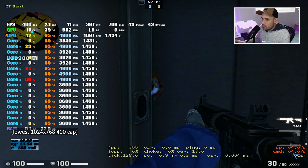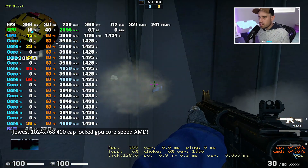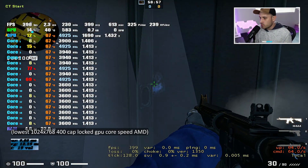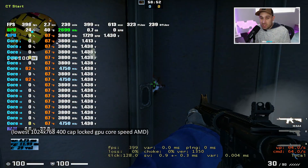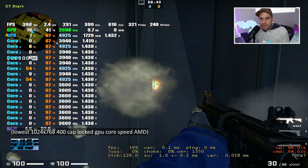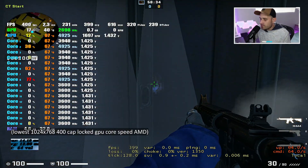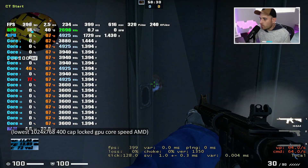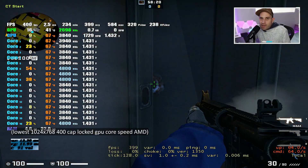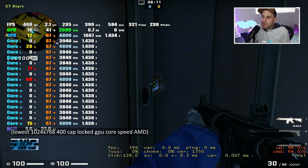Now we've forced the GPU to boost properly. Watch the latency — we should get down to about 12 milliseconds. There it is: 11.62 milliseconds. See the difference, just because the GPU wasn't boosting properly. I'm calling it right now — if you've got a good AMD card and you play games that hardly use the GPU, like CSGO or Valorant, there is an input lag issue because the GPU boost algorithm doesn't boost properly. We've got almost a millisecond difference there.